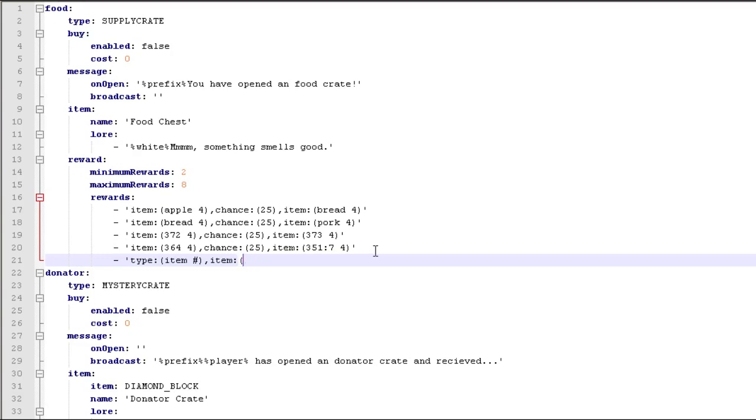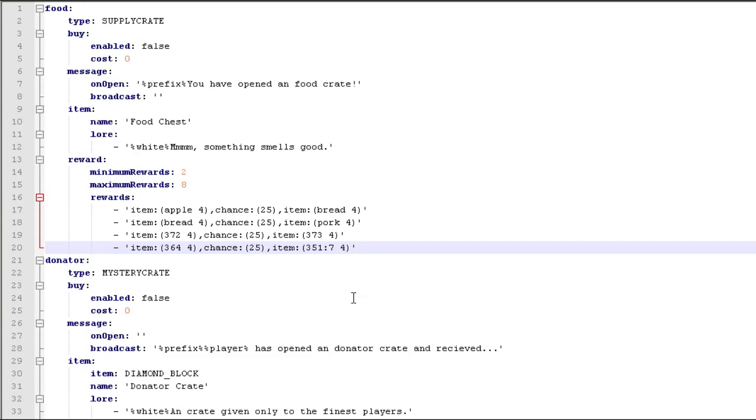You basically have to follow the syntax exactly — you can't have spaces after commas, and you need a colon here. 'Item:' means you're going to give an item, then the item name or ID, then the amount, then a comma, and then the chance. The way chance works is it adds up all the chance numbers for each reward — in this example they add up to 100, so you have a 25-in-100, or one-in-four, chance of getting that line.